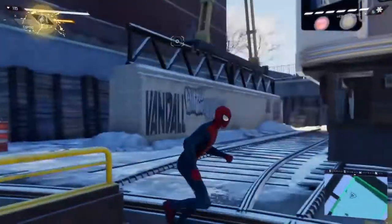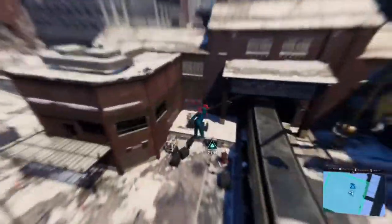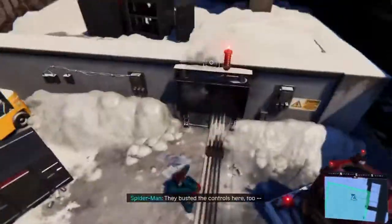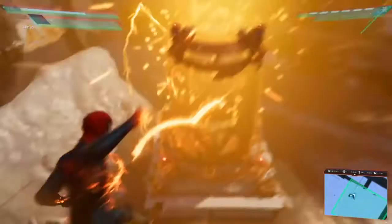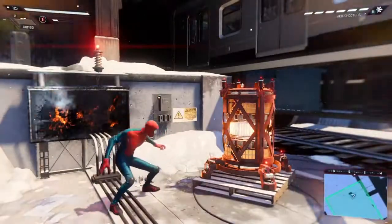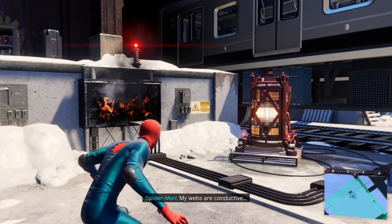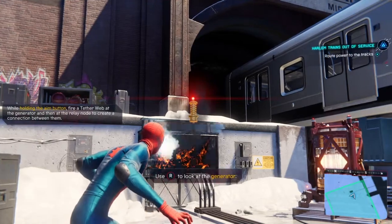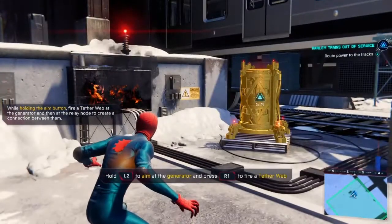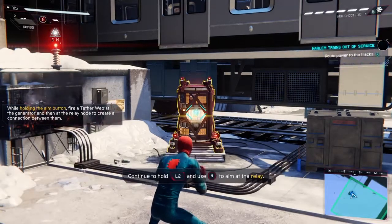Now they need power. Keep on going — they busted the controls here too, but not the generator. We're giving it power, there we go. I can use that to power the trains, probably. My webs are conductive. There we go.